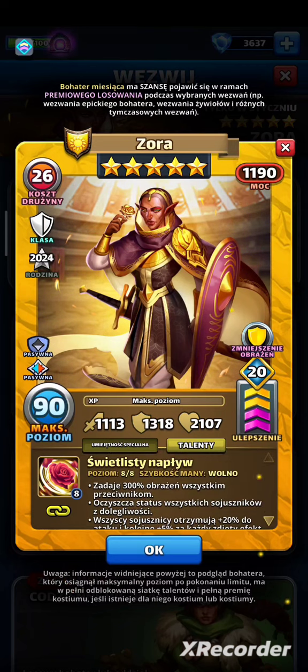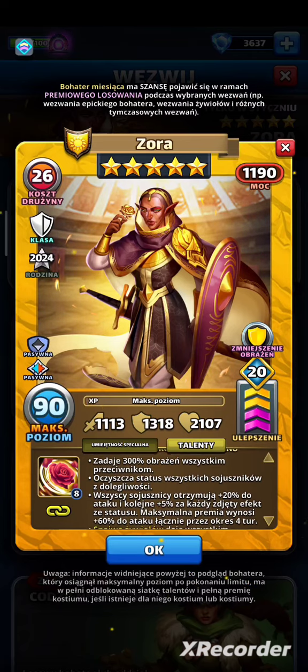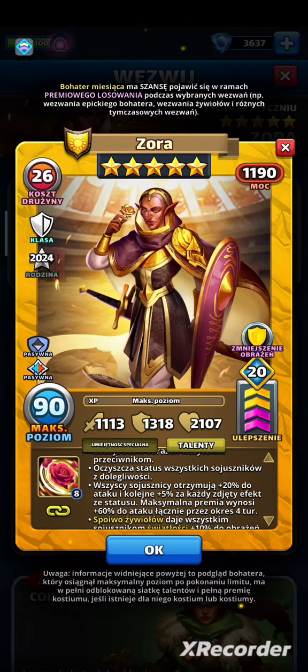Rozbijmy to na mniejsze. Zadaje 300% obrażeń wszystkim przeciwnikom — bije wszystkich 300% z jej współczynnikiem ataku, to nie jest imponujący wynik, szczególnie przy wolnej manie, ale nie jest też bardzo zły. Oczyszcza status wszystkich sojuszników — czyszczenie zawsze w cenie, w obecnej mecie mamy bardzo dużo negatywnych efektów. Wszyscy sojusznicy otrzymują +20% do ataku i 5% za każdy oczyszczony efekt, do +60% — to jest bardzo dobry efekt. Jeśli nie ma nic do czyszczenia, Zora da +20% ataku; jeśli usunie 8 efektów, da +60%. Przy pełnej drużynie to zazwyczaj będzie czyściła 5 albo 10 efektów, więc bardzo łatwo jest osiągnąć ten maksymalny pułap.